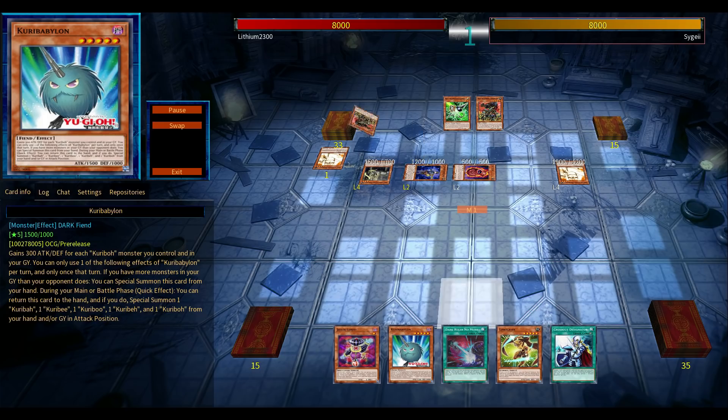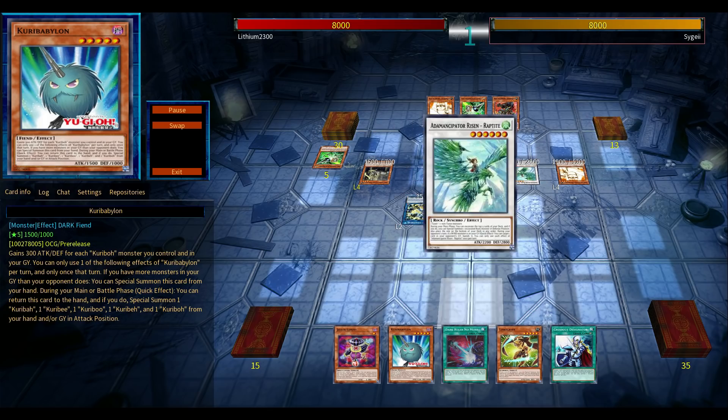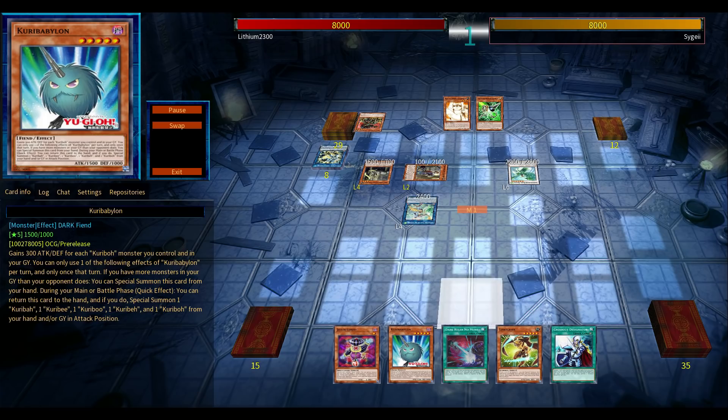That spell, Twilight, states that you tribute that level five, and so you can special summon all five of your Curry Bows from the deck — Curry Brian, you know — all of the Karibous, including the regular Karibow. Basically five monsters. The thing is, what are you going to do with those five monsters? You could go for like maybe one or two rank one XYZs. That's decent, especially if you're going for the Lyralisk one.